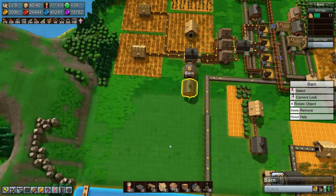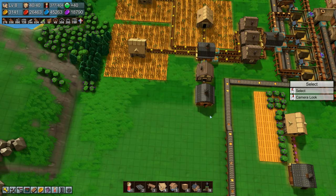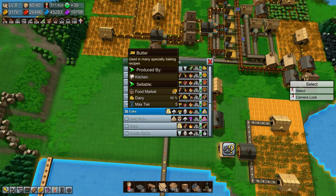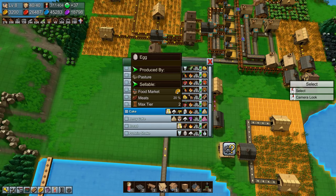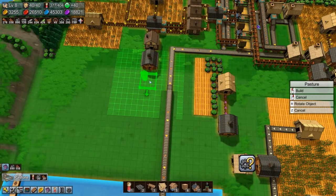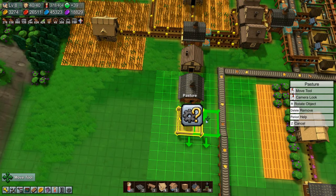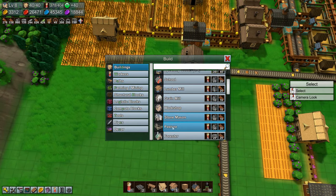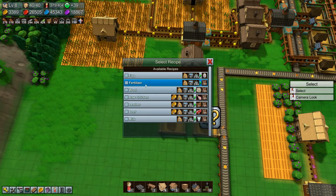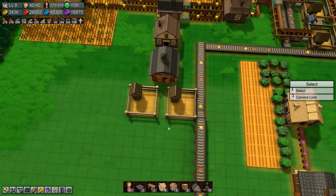We need eggs and butter. Butter is made from milk. So let's build a pasture — actually move that over two spaces — and then build another pasture here. This one will be eggs and this one will be milk.